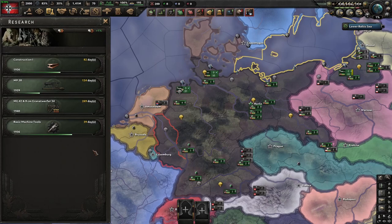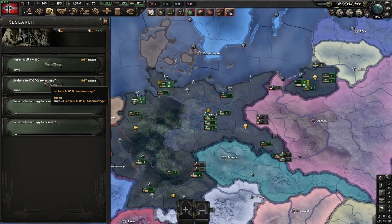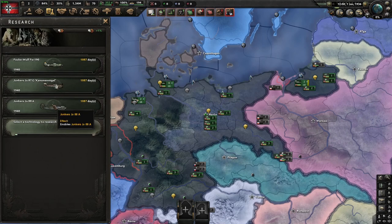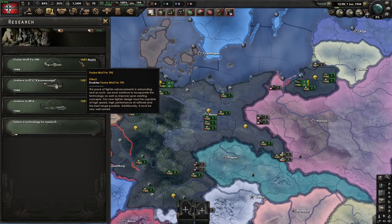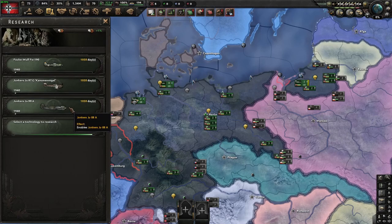Now let's go on to the test for ahead of time: does it matter when you apply ahead of time, and how much does it matter? What if you tech juggle at the beginning versus the end - does that have any impact? The Fighter 2, the CAS 2, and the Tactical Bomber 2 all have the same base research time and they're all four years ahead of time. I'm going to tech juggle one to start, tech juggle the second one after about a year, and then tech juggle the third one right at the end, and we're going to see which one finishes first.